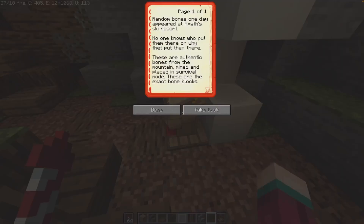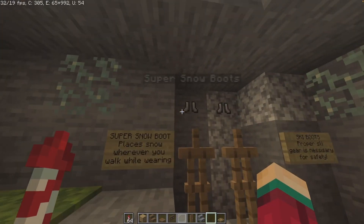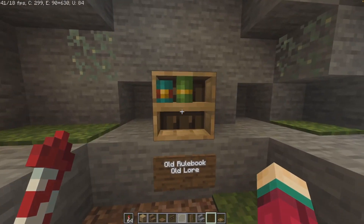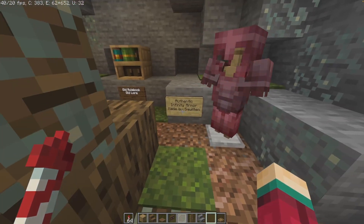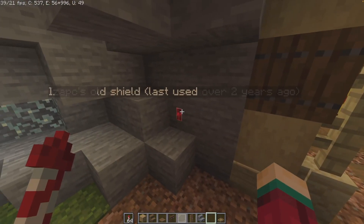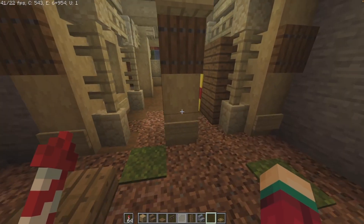Let's go over here to see these bone blocks. 'Random bones one day appear to exit ski resort — no one knows who put them there or why.' 'Super snow boots: places snow wherever you walk while wearing.' 'Ski boots: allows you to ski.' There you go — there you have it. Then we have the old rule book and the old lore — those are pretty long, so I won't be reading them. And here is authentic infinity armor made by Squid — we don't have the boots yet, I'm going to have to acquire some. And here is one of my old shields, an old shield design from when I used to be called Zappy Boy — last used over two years ago.